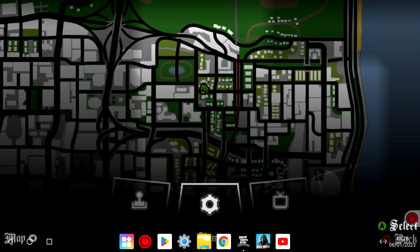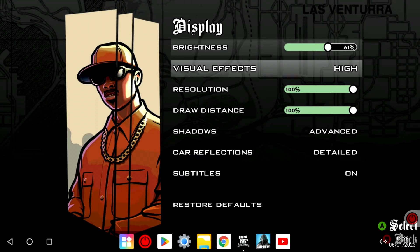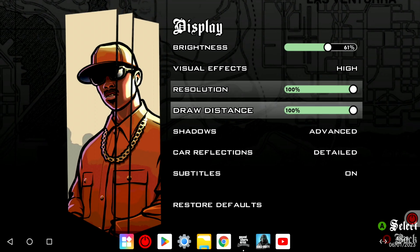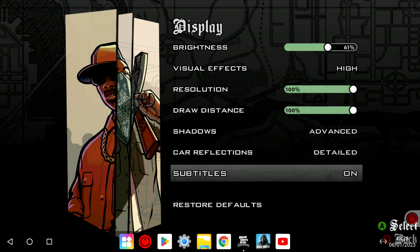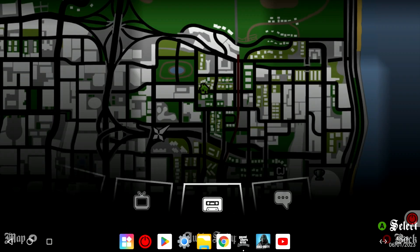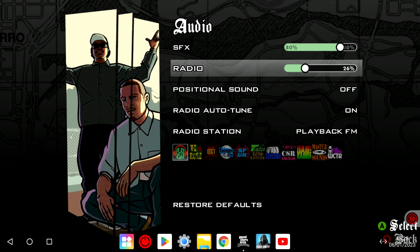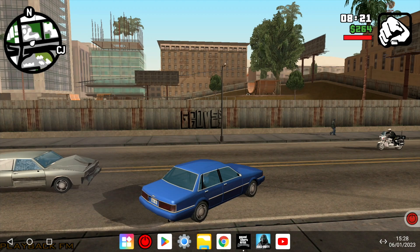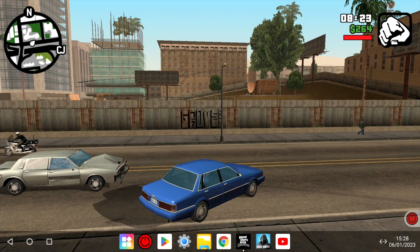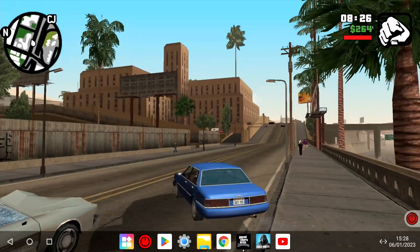Let's have a look at the display settings: visual effects high, resolution 100%, draw distance 100%, shadows advanced, car reflections detail — everything I could find to push up to the max, I did. Let's get rid of the radio as well, even though it's a great soundtrack. Just look at the level of detail — the graffiti and everything.